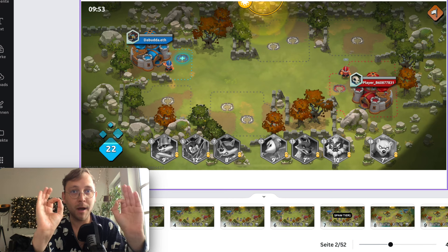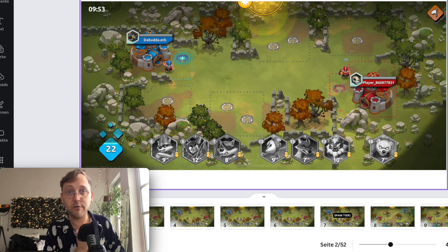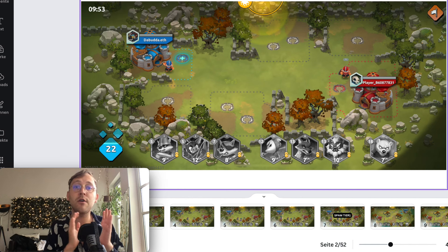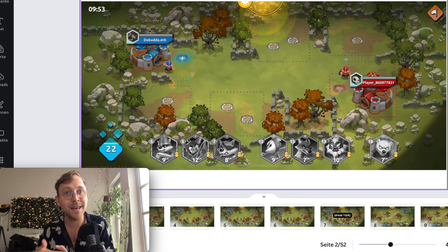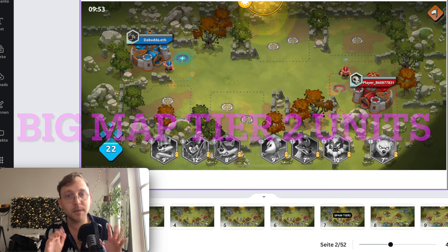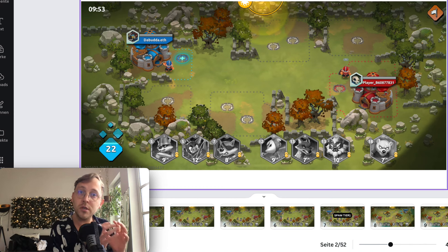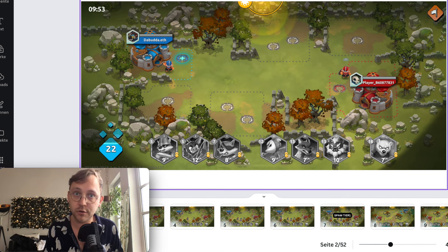Before we get started with the first map I want to share some general information. We have smaller maps and we also have bigger maps. Depending on the size of the map, you want to either spam your tier 1 units or even build up your buildings first and then upgrade your barrack to level 2 so you can play tier 2 or even tier 3 units. On small maps, only use tier 1 — don't build your barrack up to level 2 or 3. On bigger maps, take your time and build more mines to get more energy to be able to build tier 2 units.